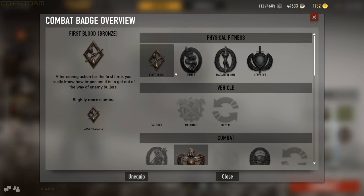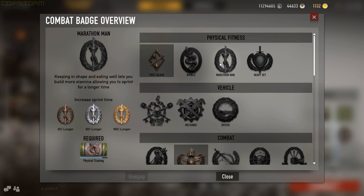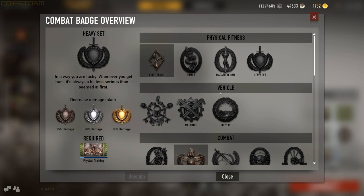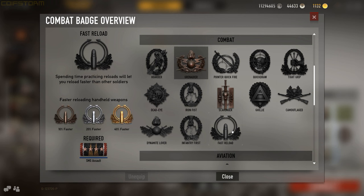There are a whole bunch of combat badges. The most common ones infantry use are Marathon Man, which increases your stamina — helping your aim and letting you run further in the long term — and Heavyset, which effectively gives you more health. If you don't want to die to one-hit-kill bolt-action rifles, you want to run Heavyset. Fast Reload is another common choice.